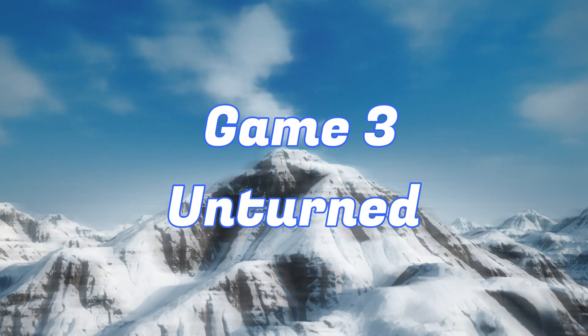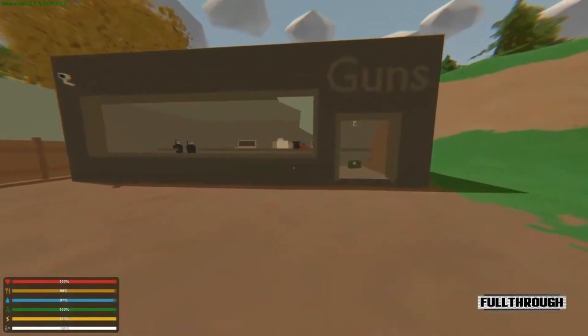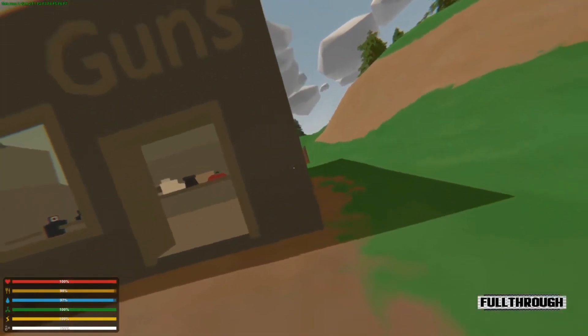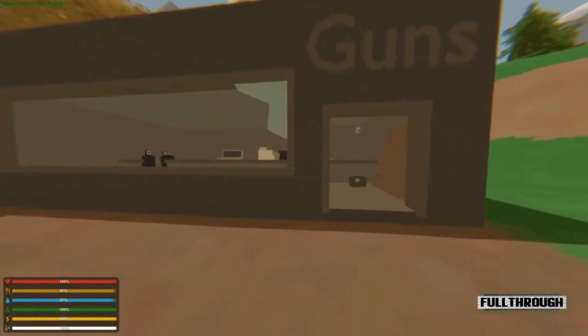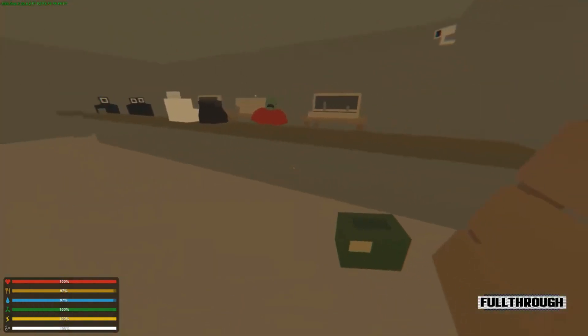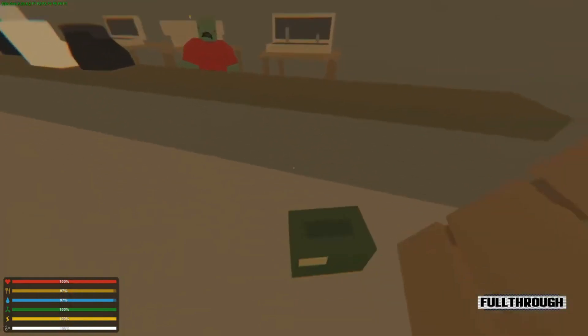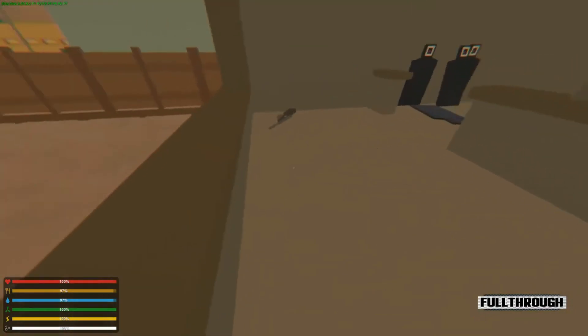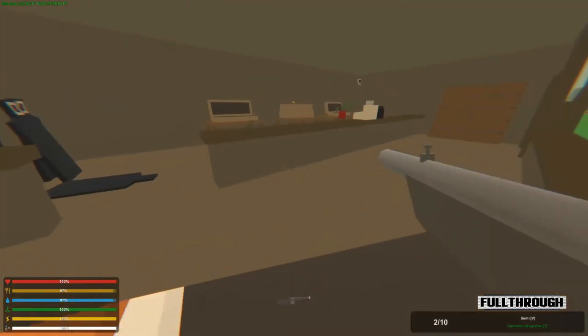Game 3: Unturned. If you're looking for something a bit different, check out Unturned. It's a sandbox survival game that incorporates shooter elements, allowing you to engage in both PvE and PvP combat. Despite its simple graphics, Unturned offers addictive gameplay and a vibrant community. And the best news? It runs incredibly well on low-end PCs, making it a must-try for all gamers on a budget.